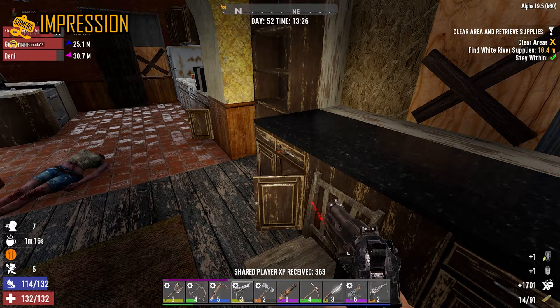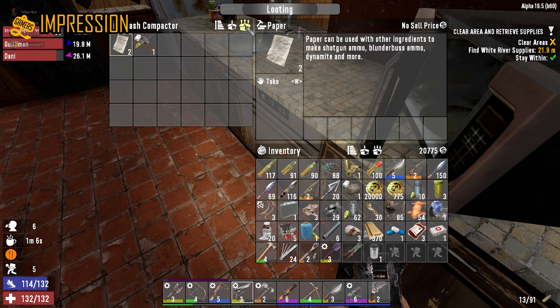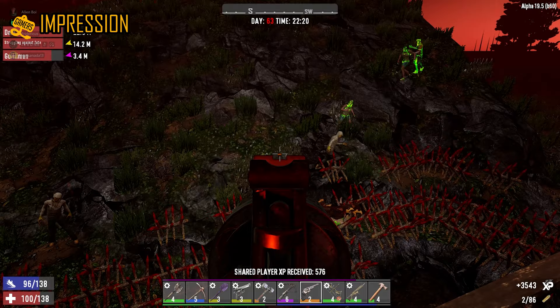7 Days to Die utilizes a feature called game stage. This calculates your progress in the game and in return will adjust game mechanics — like how good the loot you find is, how many hordes will attack you, or which zombies will spawn around you. I remember the first time I encountered a screamer and I was shocked to see it running in daylight while screaming towards me. Sad to say, I screamed as well.